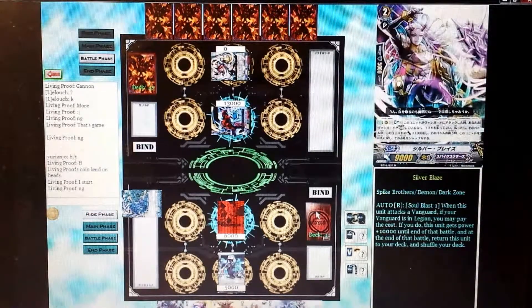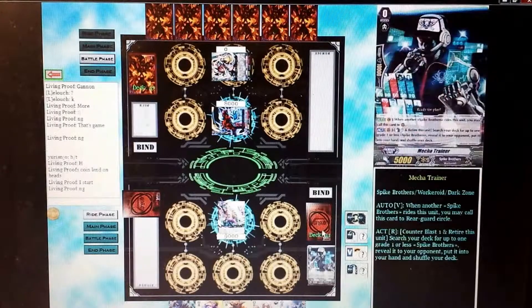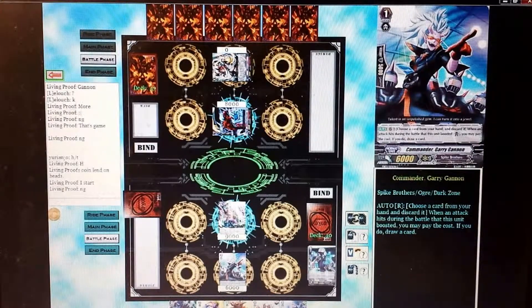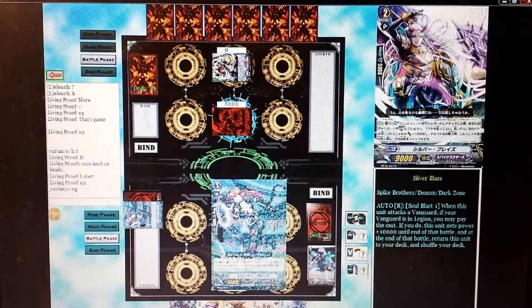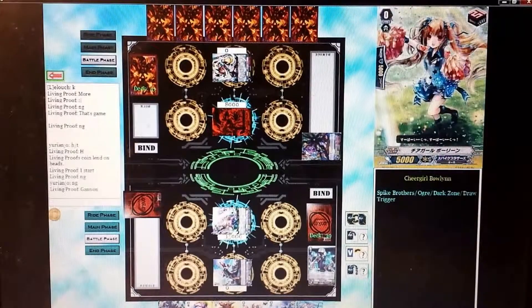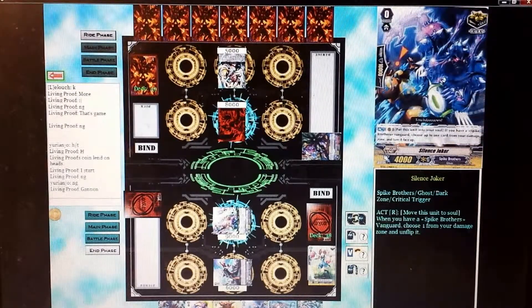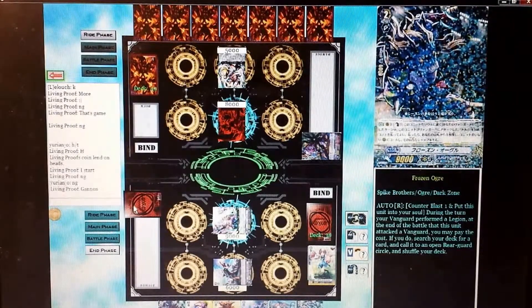I draw into Silver Blaze and I'll ride Silver Blaze — it's the better ride option over Brachy in this case. I'll grab Gary Gannon so I can filter my hand out a little bit. The only bad thing about filtering cards when you have a lot of draw triggers is you have a higher chance of drawing a draw trigger. I get Gloria, which'll come in handy as a booster next turn. I drop the draw trigger with Gary, get another Frozen Ogre — great. I have Silence Joker too, which on the break ride turn I can use to unflip damage if I haven't hit a heal.